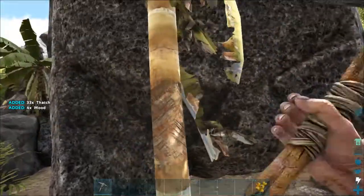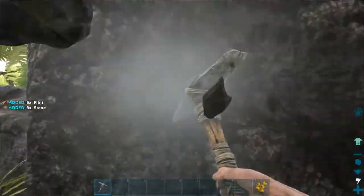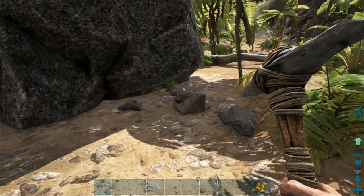Now we can use the pick to harvest things like trees — look, we're already getting more thatch than we were with our fists, plus some wood. You can also use it to hit rocks and you'll get flint and stone. We also got some metal, but we'll talk about that later — it's a more advanced material.